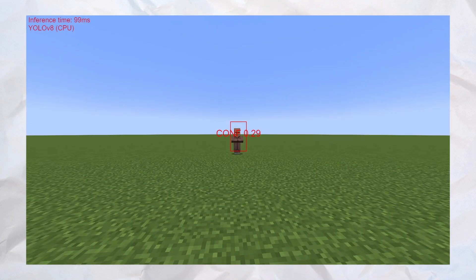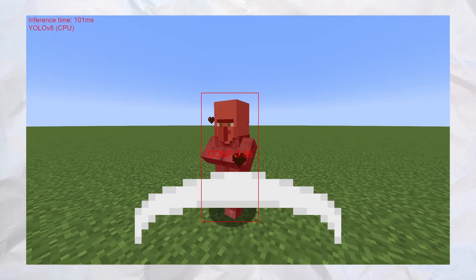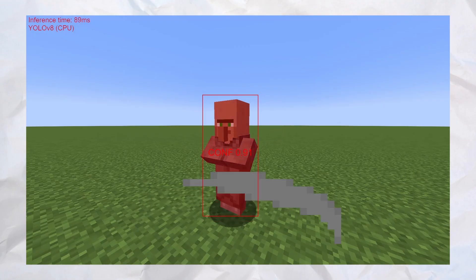The second rule is to move forward or backward to make sure that the player's bounding box is a certain size, which we can assume would be the player's reach distance. The last rule is that if the player's bounding box is over the crosshair, the bot should click. Combined together, this allows the bot to fully automate the PVP process. I coded all of these rules into a Python program along with the player detection model.